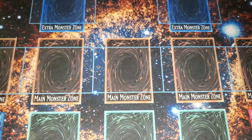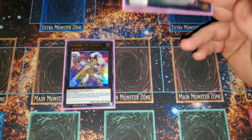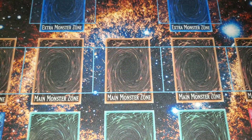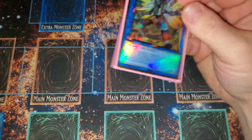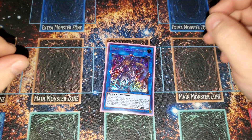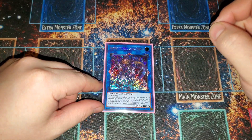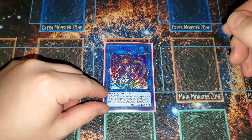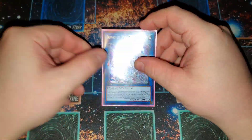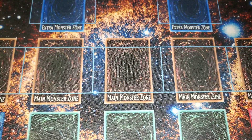For the extra deck, starting with exceeds — we're using the Utopia Double play. It can push out 10,000 damage at once, the plan being to stall with Mystic Mine then go for a 10K push to win. That's the main win condition. We also have Borrel Sword for additional pushing power. Then we have Isolde — wait, actually we have Gearses here. He's pretty cool because once per turn you can send one card from each player's field to the graveyard, which is a built-in out to Dragoon. It's just a way to get rid of Dragoon, very clutch.